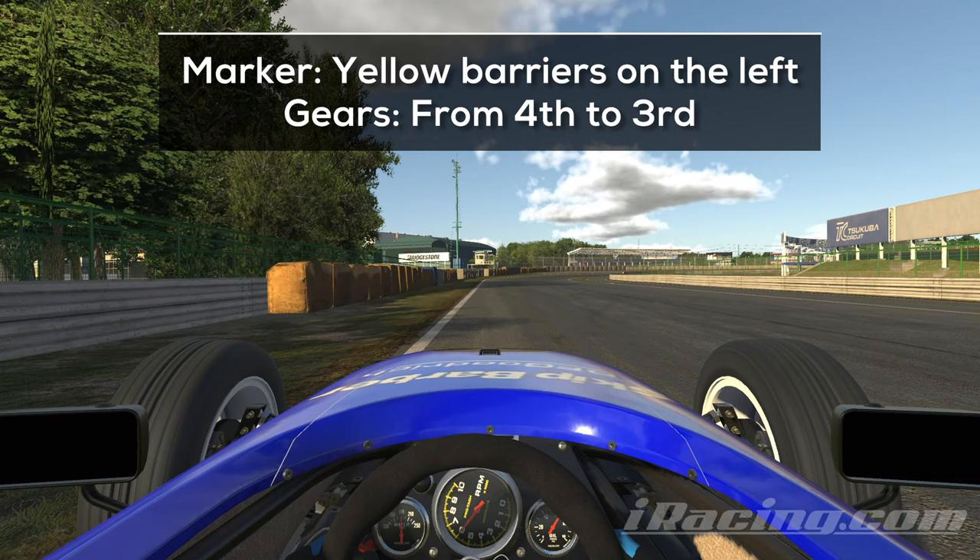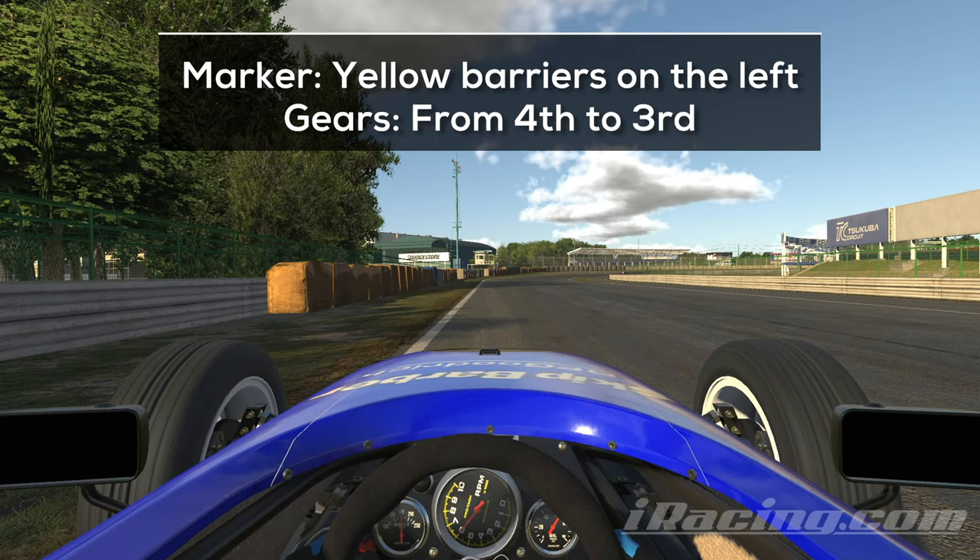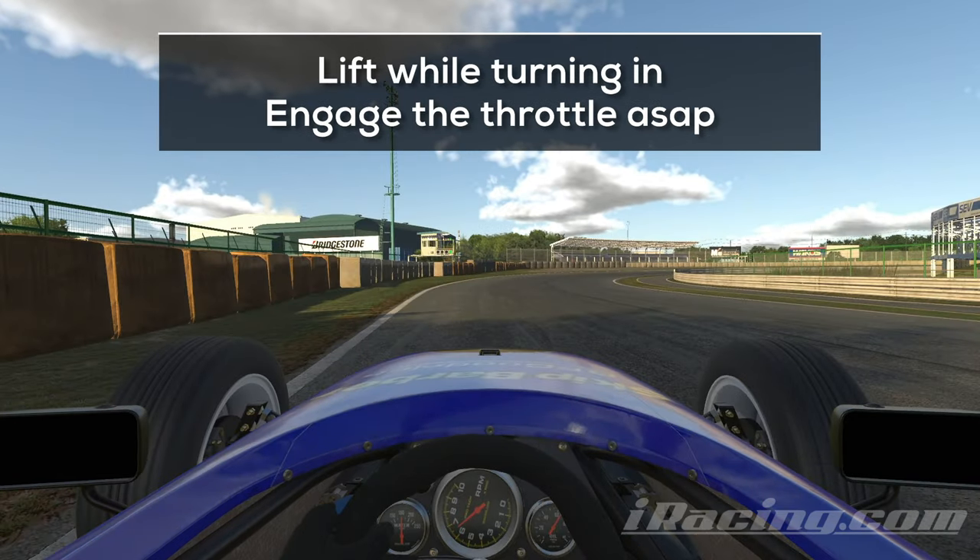That's why you want to look out for the yellow barriers on the left — tap the brakes when you are alongside them and downshift into third gear. Lift, turn in from the outside and aim for a wide and smooth line. Get back on the throttle once you feel that the car is stable and accelerate towards the finish line.